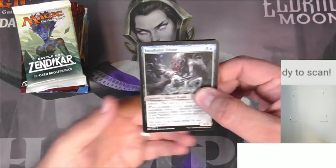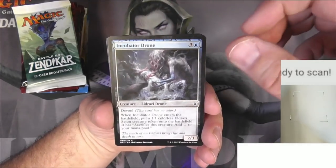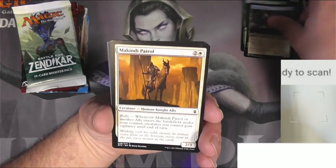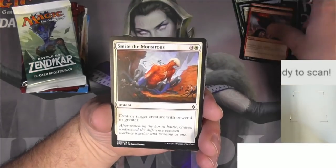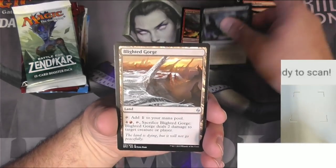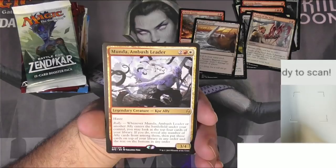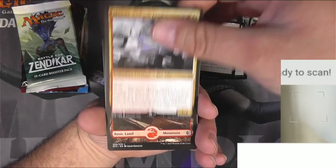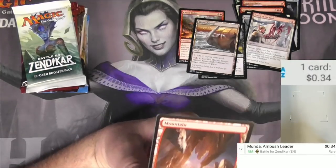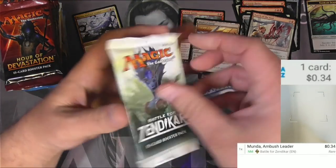Let's get into this. We've got Battle for Zendikar — I already found an expedition out of one of these, so kind of a dead draw, but we're going through it. Got Incubator Drone, Vampire Cleric Ally, Touch of the Void, Chasm Guide, Retreat to Hagra, Blighted Gorge, and Munda Ambush Leader — legendary creature, core ally with haste and rally. Munda is 34 cents. And a full art mountain — I'll keep that — and a Scion token.